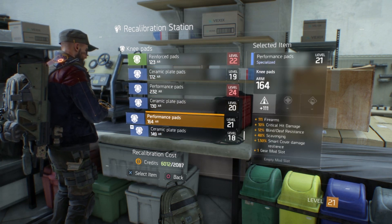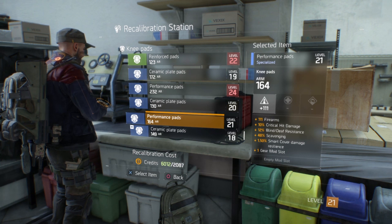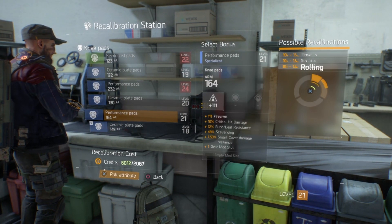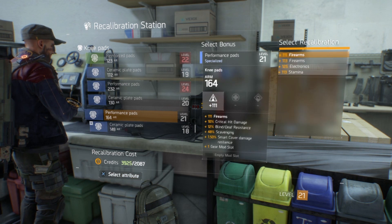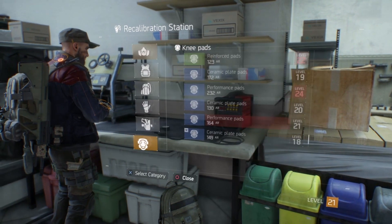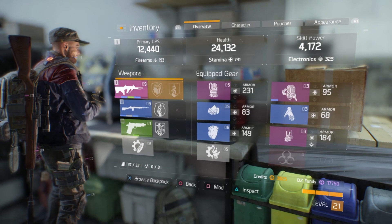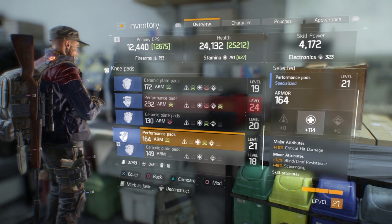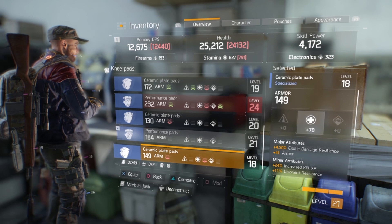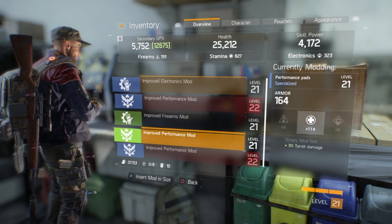So what you can do here - and this is something I really would stress - you're probably going to have to spend most of your money on, is the recalibration station. This gives you the ability to change firearms in this case to electronics or to stamina. So I'm rolling it, it cost me 2,000 to do it - not exactly a lot - and I can change that firearm into stamina. The 164 armor is now plus 113 stamina. I've put that item on and gained another thousand hit points in health. This re-rolling station is incredibly useful and important because it gives you the ability to re-roll incredibly important stats.